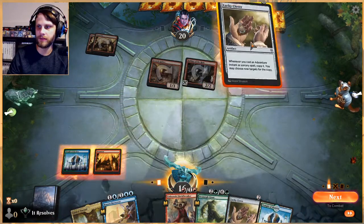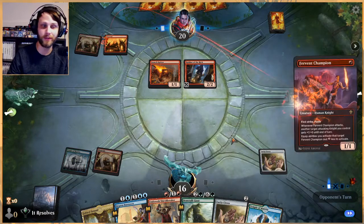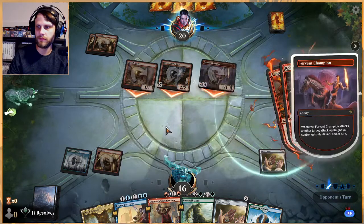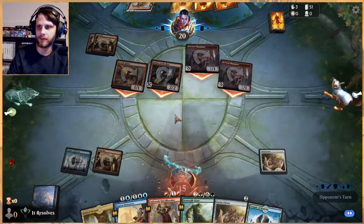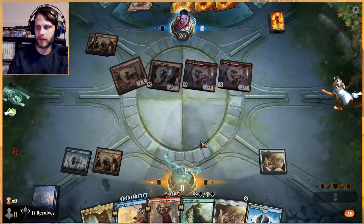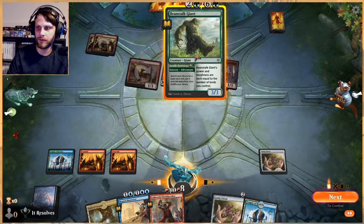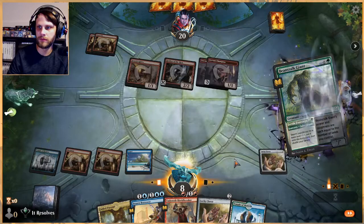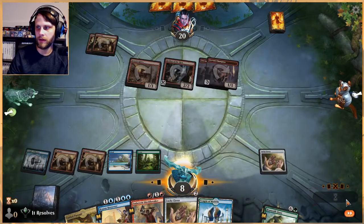All right, they got our land. Do we play Lucky Clover? I kind of think so. I don't know if this is going to work out the way we'd like, but we'll do the best we can. Looks like they might be short on land, so that's a start. They got a Bonecrusher Giant — that's super bad for us. We can play land, do this, and get two lands out which do come into play untapped. One of them has to be blue, and we'll get a green.